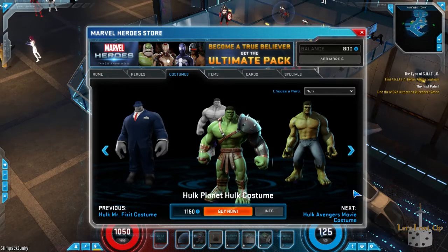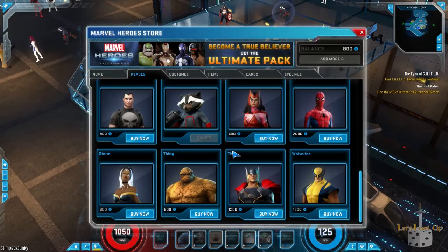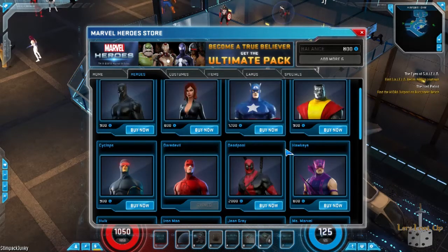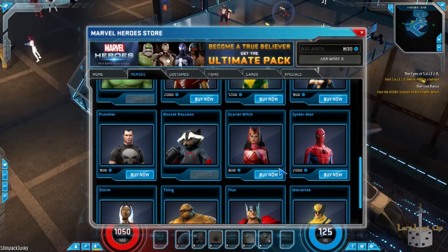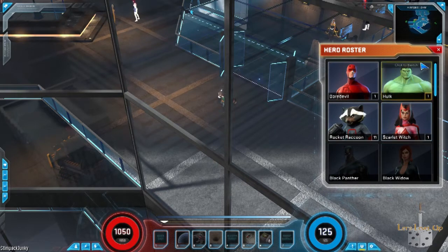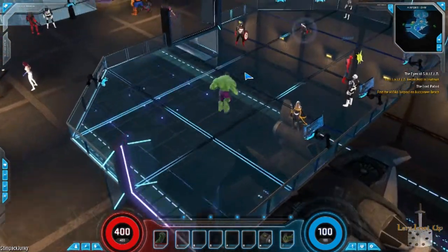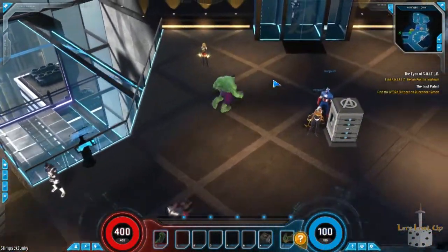I actually have enough for another hero. Let's go ahead and get Scarlet Witch, and that leaves us with 200 G. Let's switch over to Hulk and use our waypoint to head back to Chapter 1 and replay through some of it — this allows us to level up the Hulk and show what you'll be playing on that first level.